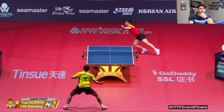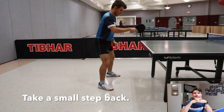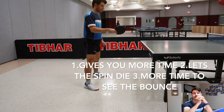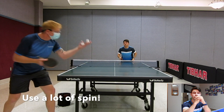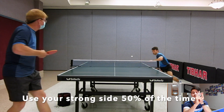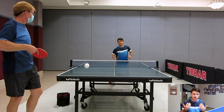Now the highly requested topic: looping long serves. My first tip is to take a small step back — this gives you more time to swing, lets the spin die a little, and gives you more time to see how the ball is bouncing from the spin. The next tip is to use a lot of spin. Then sometimes switch and use your strong side. Just know that by stepping back, you do give up being fast on short balls, but this works well against players who love serving long.